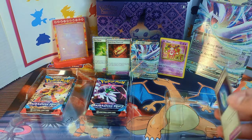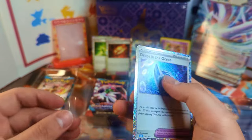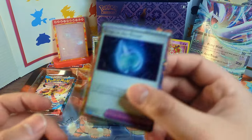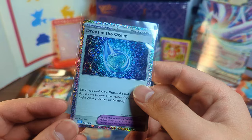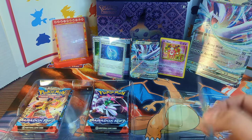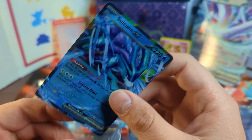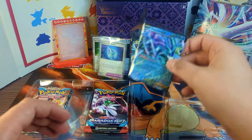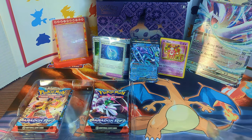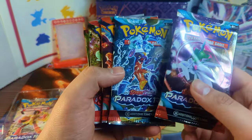We do also get this Squirtle one — Drops in the Ocean. These are honestly really beautiful. Just the shininess of them, plus the hollow borders look really awesome. And then finally, we do get the Suicune card. Very nice — one of my favorite Pokémon from Gen 2. I remember playing Pokémon Gold and Suicune carried my entire team through the Elite Four. So I definitely have a soft spot for it.